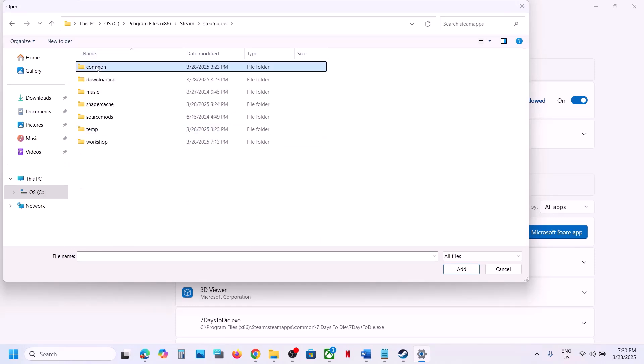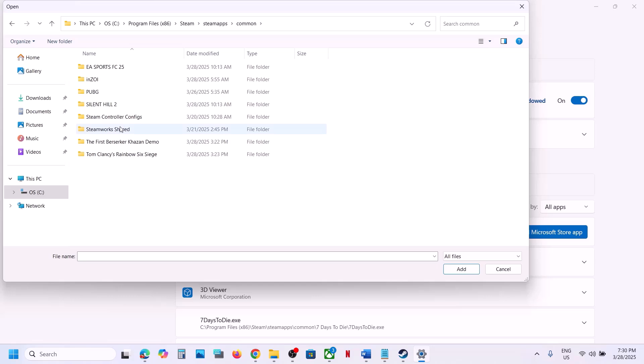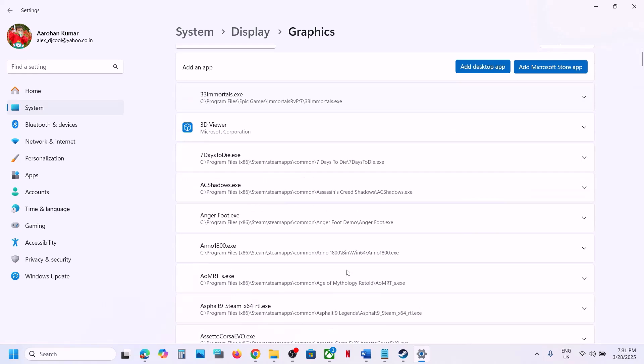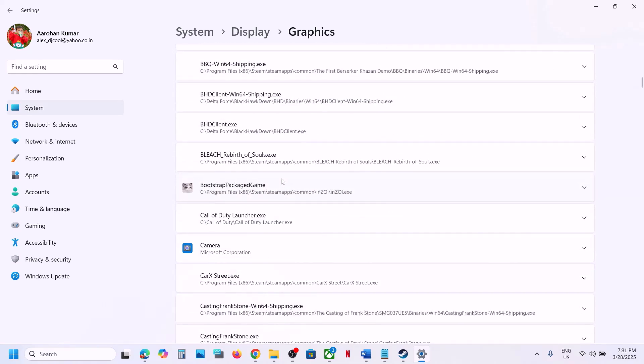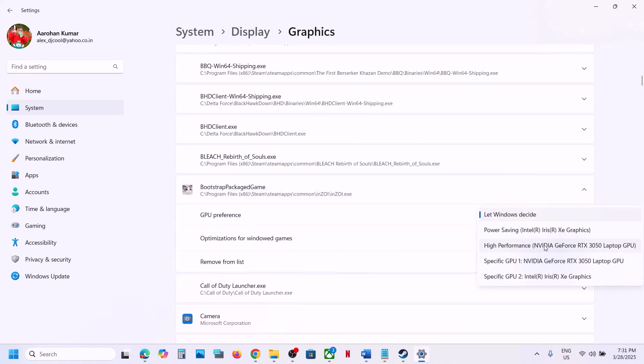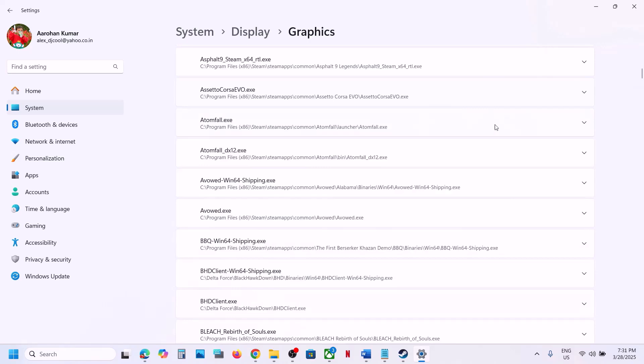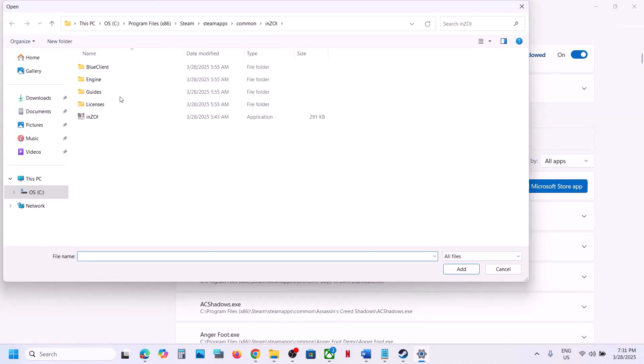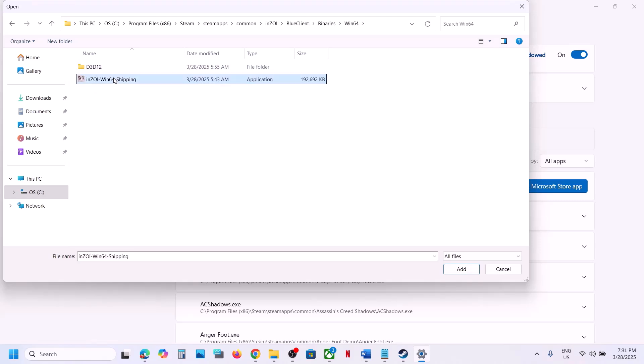Open the Common folder, then open the game folder and select the game exe file, then click Add. Once the game is added, click on it and select High Performance. Scroll up and click on 'Add Desktop App' again, then open the BlueClient Binaries Win64 folder and select that exe file — this file is important.